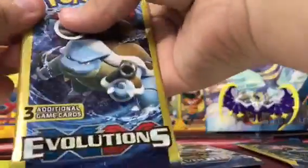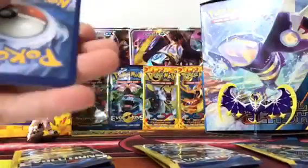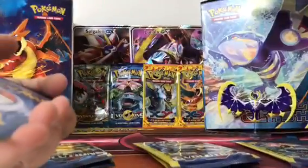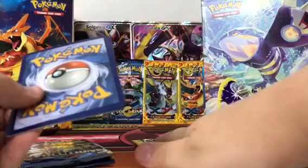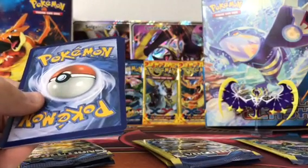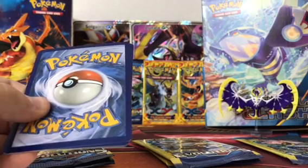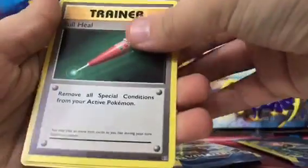On to Blastoise — I think this pack has a little bit of potential. By the way, I went to the dollar store and they had a whole box of Primal Clash random cards, so I grabbed it. There were 10 Evolutions packs, 17 packs of X and Y Base Set, and 9 packs of X and Y Flashfire. I'm going to open those on the channel too, so stay tuned for the next two videos.